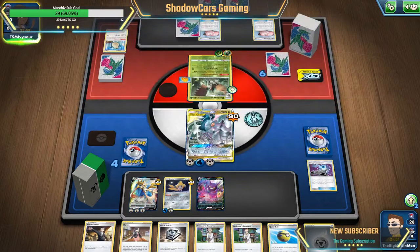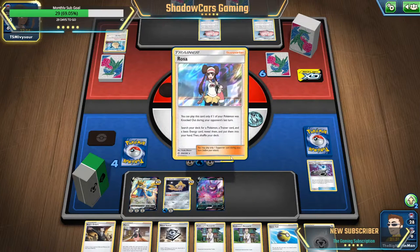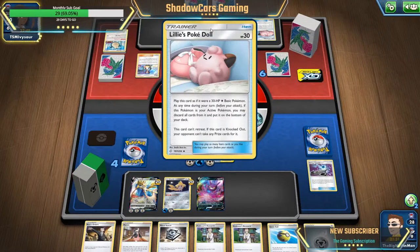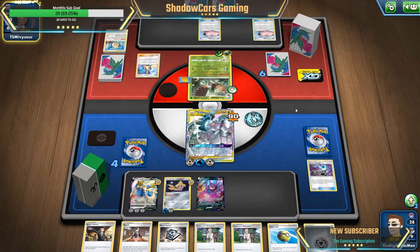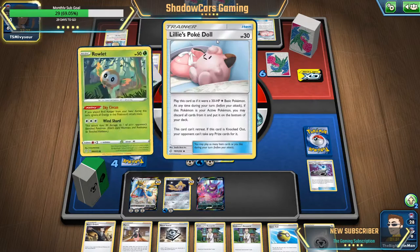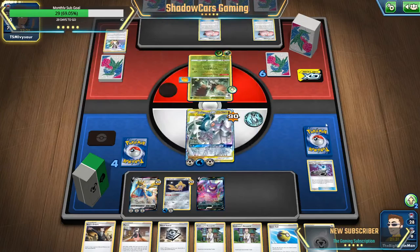Alright, there's another plan. Because if I can pull Meowth out of here — I can't take any prize cards for it so there's no point in doing it. But I can Boss it up — he'd be forced to use a switch if I Boss it up, so that'll give me time to prepare.